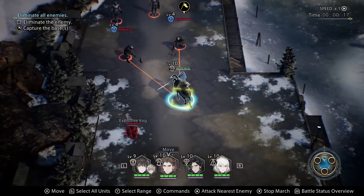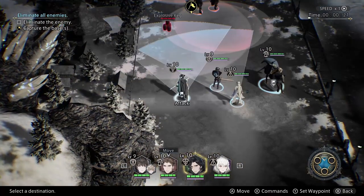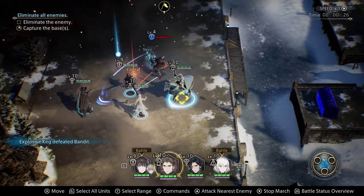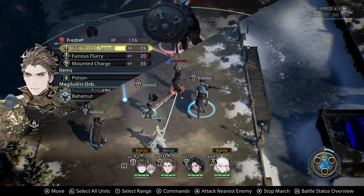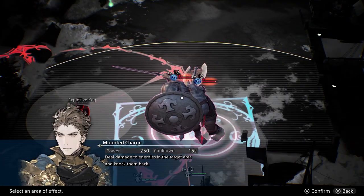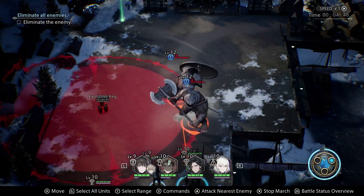Some maps feature environmental sources of damage that can be used to great effect. In the demo, these come as explosive barrels. A great use of these is to send one unit in — preferably your cavalier as he is the fastest — to draw nearby enemies within range of the barrel, and then use an archer or mage to shoot it and set it off. These barrels do massive damage and can take out multiple weaker enemies in one hit. Just be careful, as doing this takes a little bit of timing both to hit the enemies and to not hit your own unit that you used to draw the enemies in.